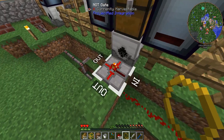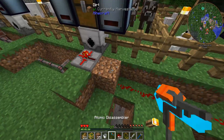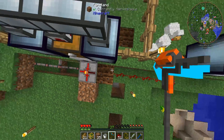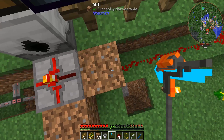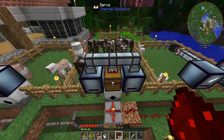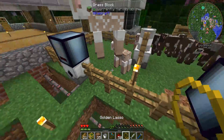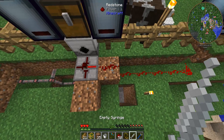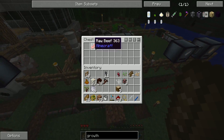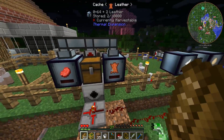Let me test the system. I try moving a chicken into the detection area to push the count over the threshold. After some repositioning, I get the signal over the threshold — the NOT gate activates, the grinder kicks in, kills one or two cows, the mob count drops back down, the NOT gate turns back on, and the grinder stops. Look at that — it's automatically regulating itself! The system is working exactly as intended.